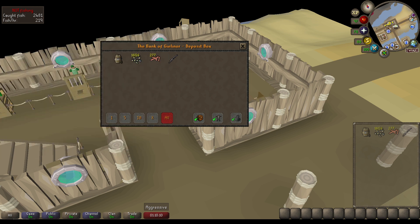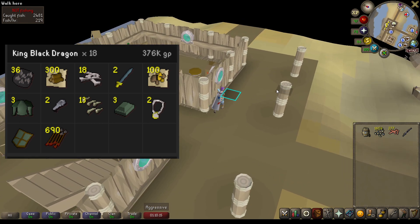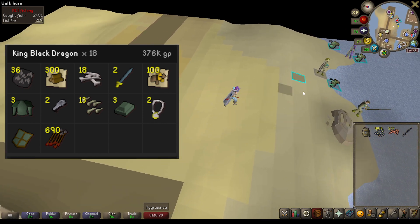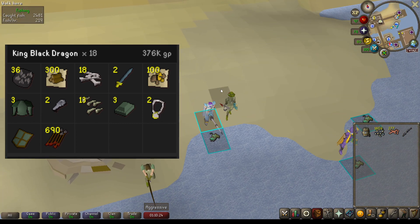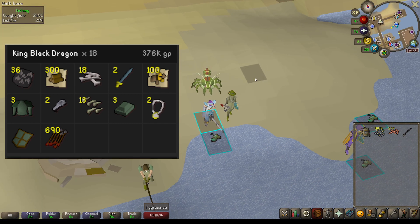Next on the list, I was assigned Black Dragons, so I decided to do KBD for this. I just had 18 Black Dragons to kill, so I did 18 KBD and made a total of 376k GP, with the most valuable items being the Black Dragon Hide and the Ulogs from KBD. He's kind of known for not giving you really as much money as you deserve. I do have a Dragon Hunter Lance, so it makes all of the Dragon tasks pretty much a breeze.